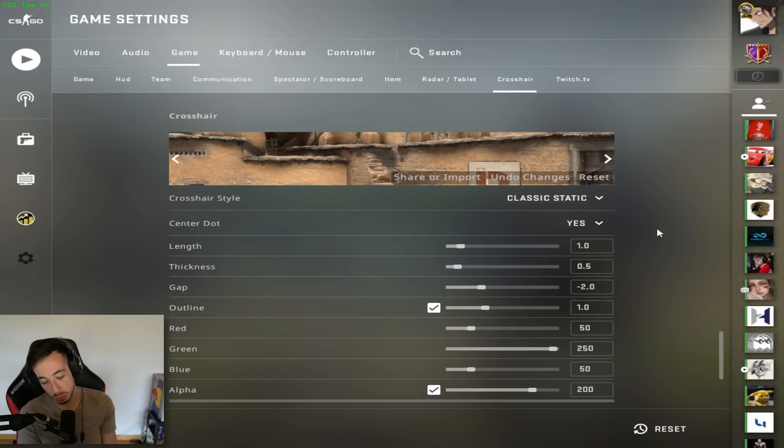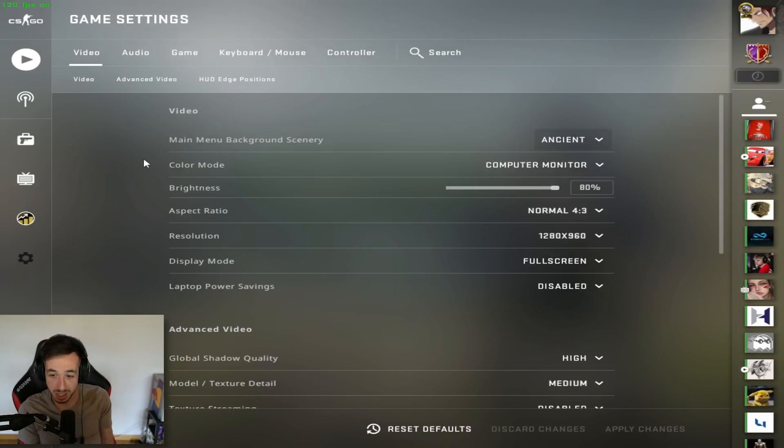I've only changed resolution twice in my life in CSGO. I played 1024 black bars 4x3 for about 7-8 years, then switched to stretched 1280x960 4x3. Why did I change? I just wanted to change because I'd been playing with the same settings for 8 years. Sometimes it just feels good and refreshing to change, even if I generally tell you not to.